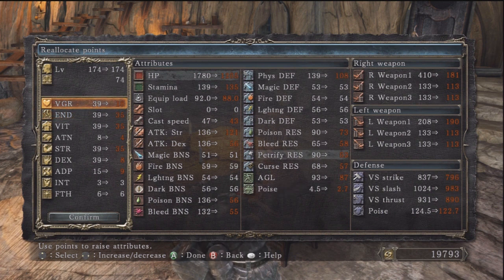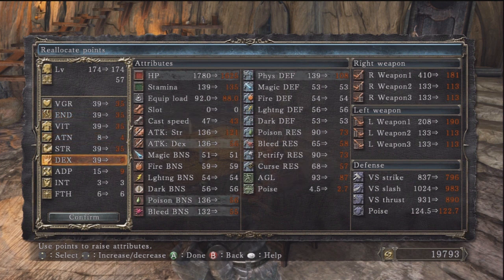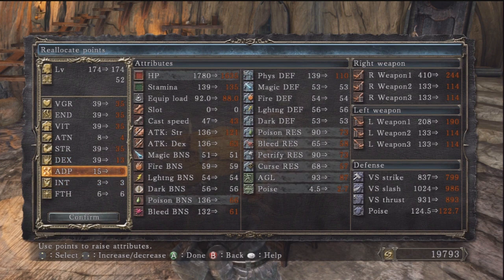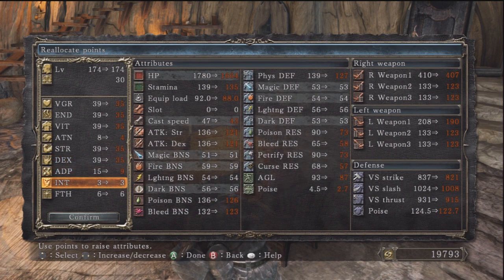For instance, all the way up until the end of the game where I'm at now, I've been going solely off a strength build type of character. I haven't been using magic or anything like that at all, so I've been mainly just focusing on everything not required with magic.